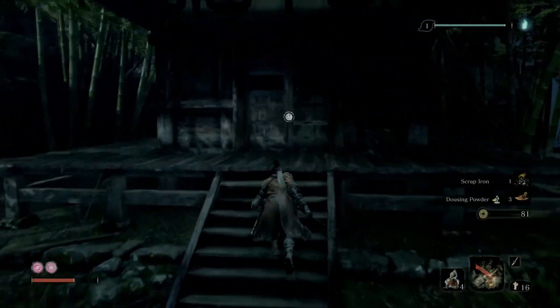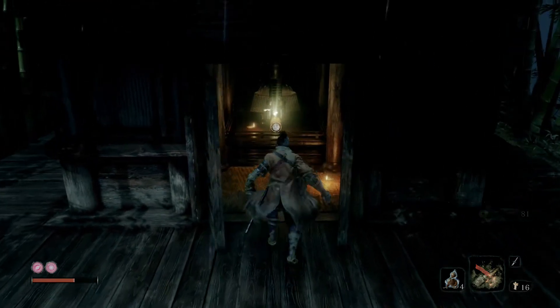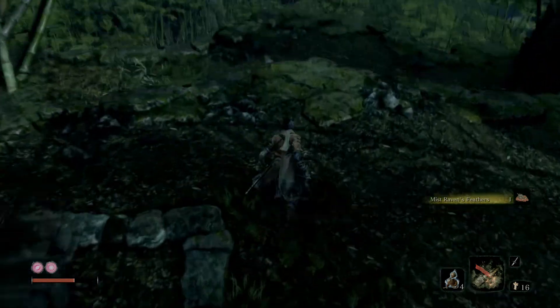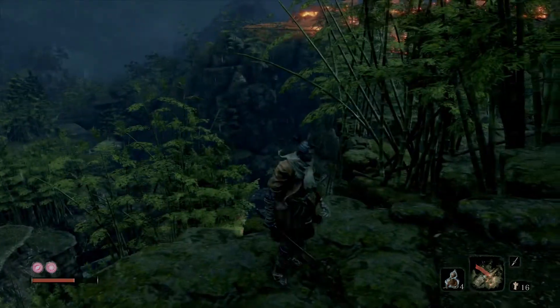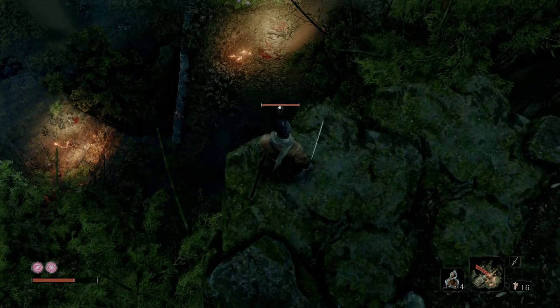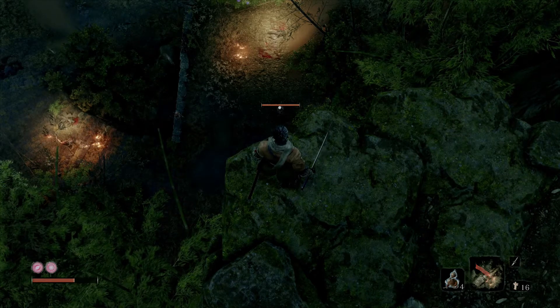And what was he guarding? The Mist Raven's Feathers — a bundle that can be fitted to the shinobi prosthetic to create a prosthetic tool. 'In Usui Forest far to the north of Ashina live many mysterious birds of prey — the mist raven is the only one to have eluded capture; should you somehow manage it, you'll find it gone, only feathers in your grasp.' We can take this back to the sculptor. It's a tool I don't personally use much, but it's there for you to experiment with.